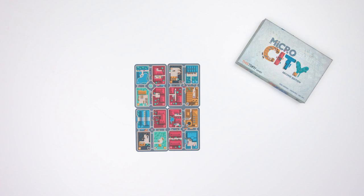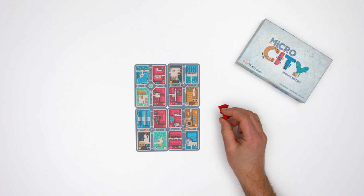Start off by placing your engineer in one of the residential quarters, which are the red ones. In my example I'll just place it here for now.